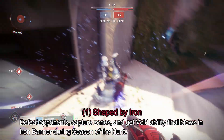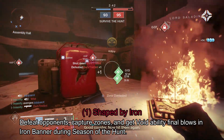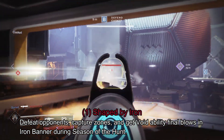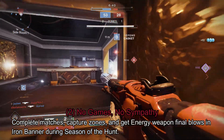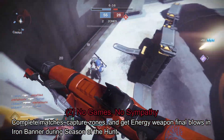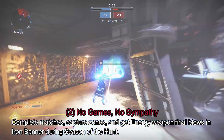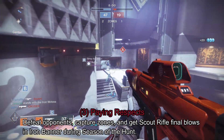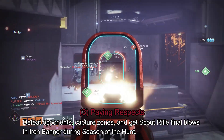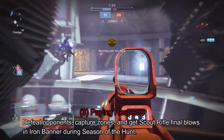Let's take a look at the Seasonal Iron Banner quest. There are six steps in total. Step one, Shaped by Iron: capture 10 zones, defeat 30 guardians, and defeat 5 guardians with void abilities. Step two, No Games No Sympathy: kill 25 guardians with energy weapons, complete 6 crucible matches, and capture 20 zones. Step three, Paying Respects: get 20 scout rifle kills, capture 30 zones, and defeat 100 guardians.